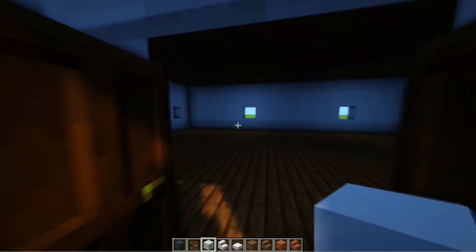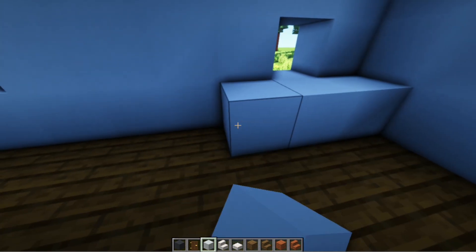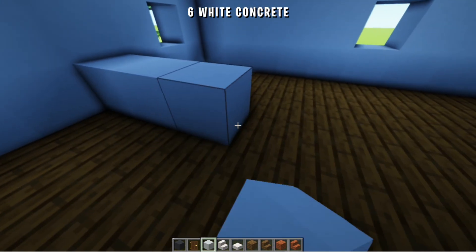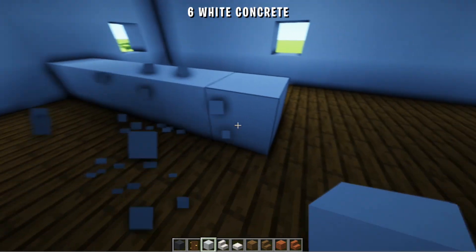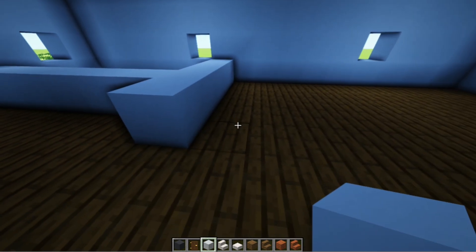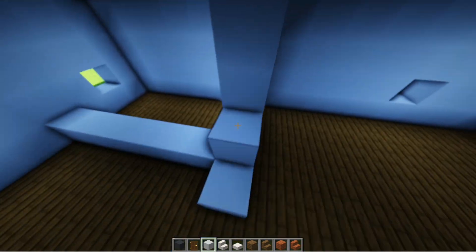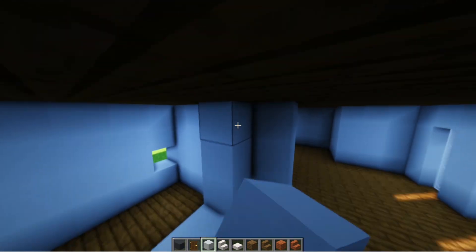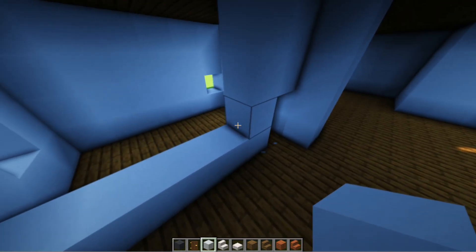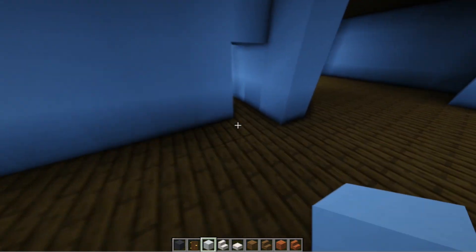Next we'll make the entrance. Here I'm making a hole in the wall so it won't be dark. We space 3 blocks. We add 5 blocks to the front. And from here we also add 5 blocks to the front, so it looks like this. Then you just align them. And here we make the door. Don't forget to add the door.